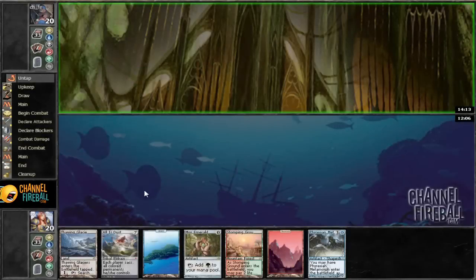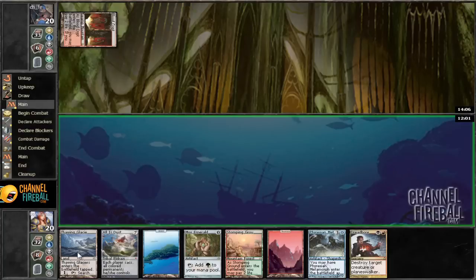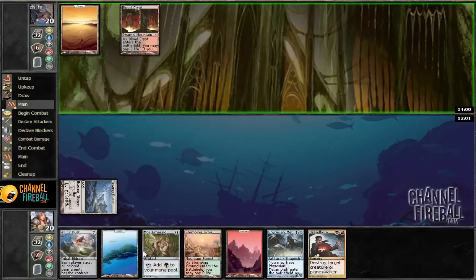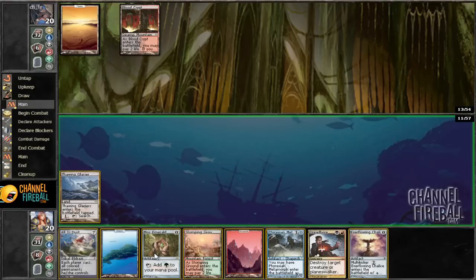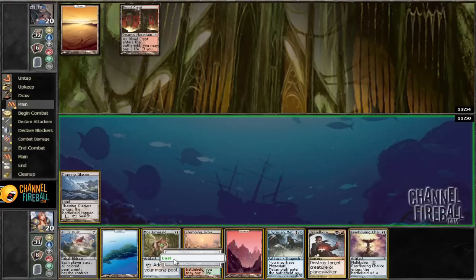There's Thawing Glaciers and Mox Emerald. I like this hand — if he doesn't have a Library, then we're okay. Off to the races: play Snobbish Grand, tap, then play Emerald. Then thaw for a Swamp. Next turn replay this, or we can play — we could just play this for one. I kind of want to save this, so I'm going to go ahead and just play that.